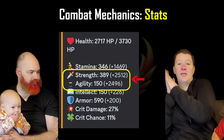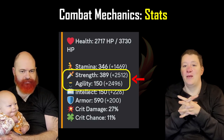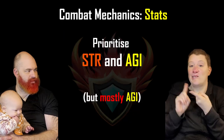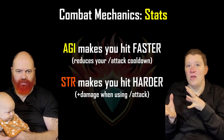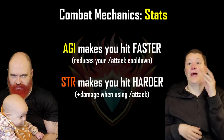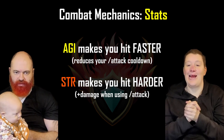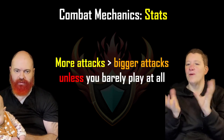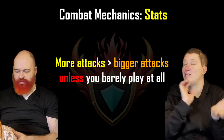With the stats, the two big ones — the current meta of the game that you should prioritise — are strength and agility. Agility speeds up how often you can attack, and strength is obviously how much damage you can do with an attack. So when you choose your gear, you're choosing between hitting harder or hitting more often.